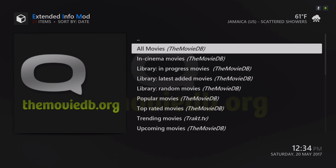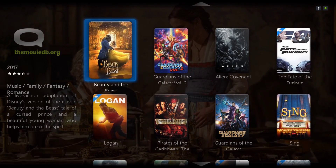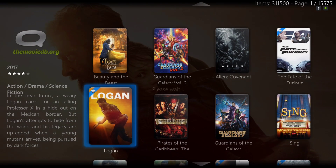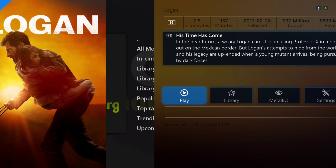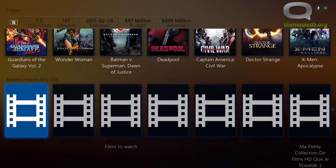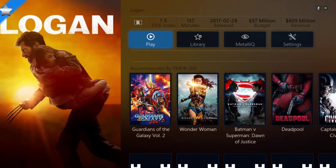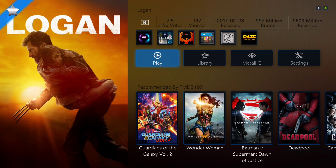Go to All Movies. You can hit the play button from here, or you could choose one of these add-ons to play the movie.